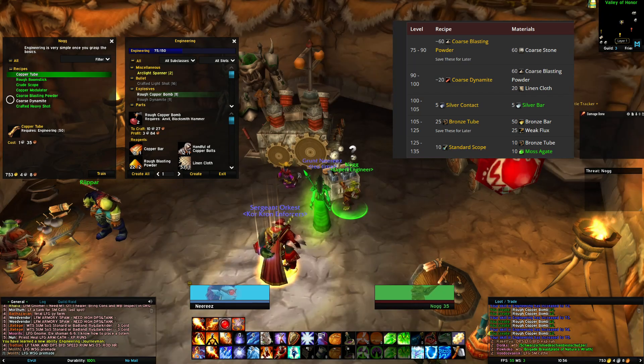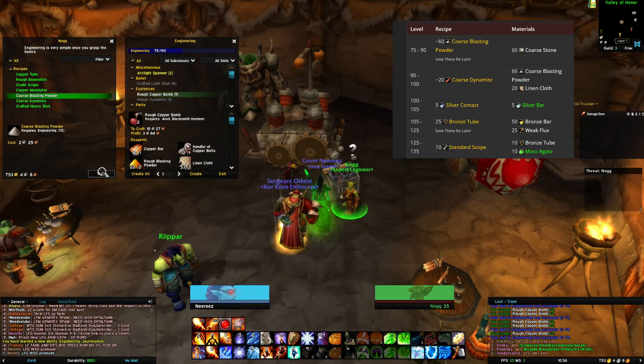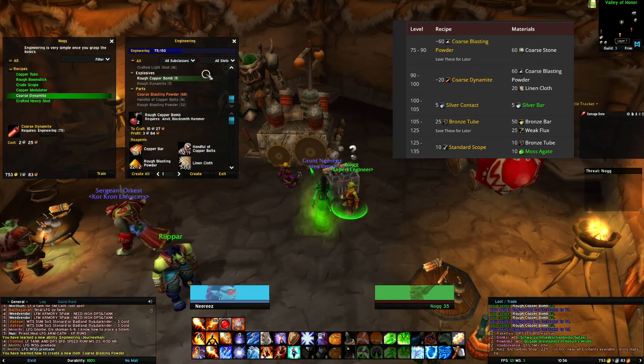From level 75 to 90, we'll make coarse blasting powder, for which you'll need 60 coarse stone. Save these for later, as you'll need them.